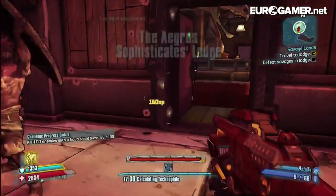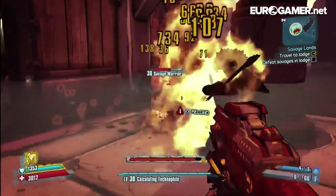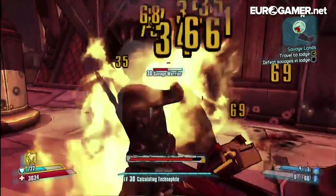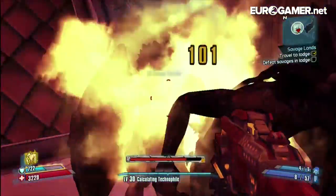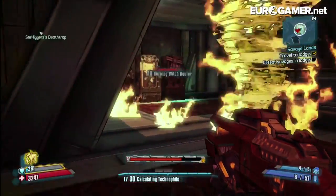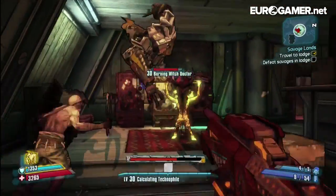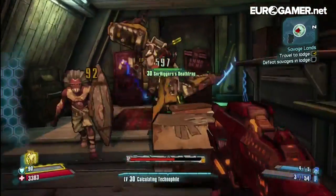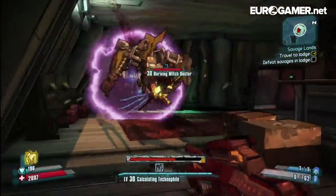Oh, there's the Witch Doctor I was telling you about. He's spawned a Savage Warrior right there. If you leave the Witch Doctor alone for too long, he will buff up the Warriors and create new Warriors. And when he becomes a whirlwind like that, he's indestructible. So it's best, if you can, to get rid of the Witch Doctor straight away.